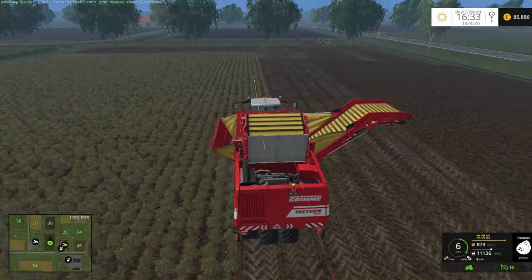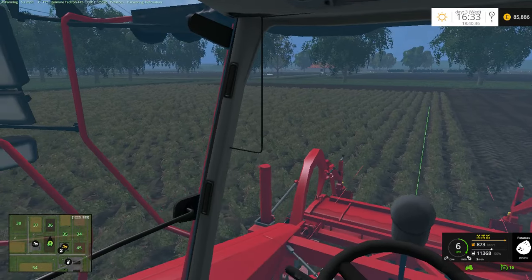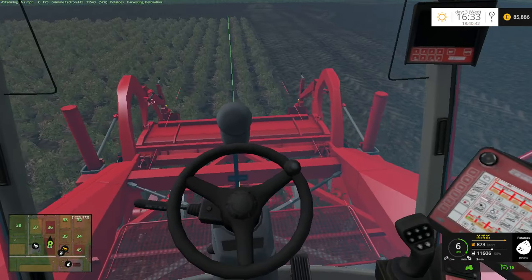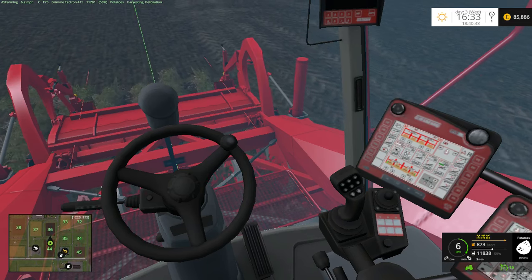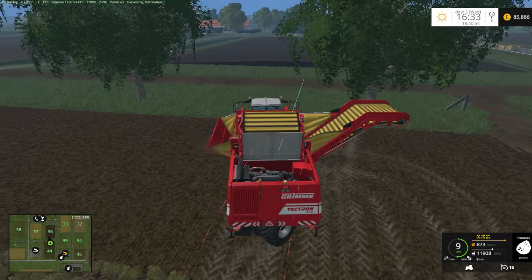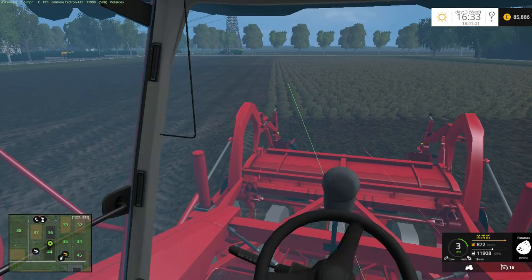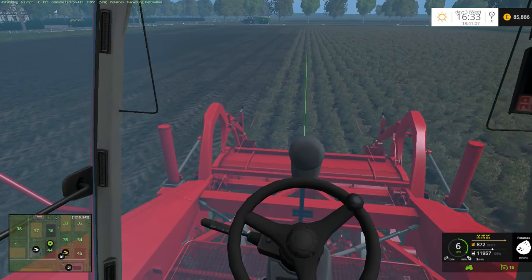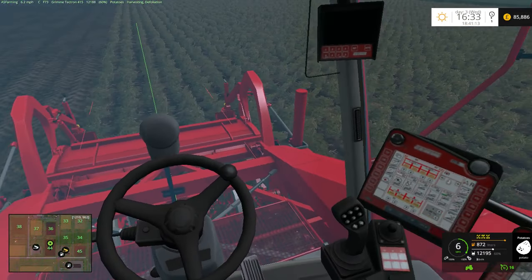I think what I'm going to do — so you don't all get too bored — we've done about half the field. I'm going to do the rest of the field off-screen, so I'm going to end the episode. For next episode, episode 12, we'll go and do the sugar beet field, set the harvester up, and just head straight into harvesting.